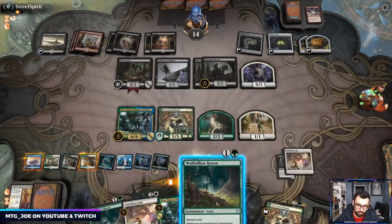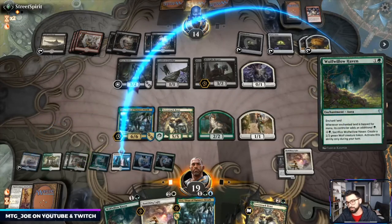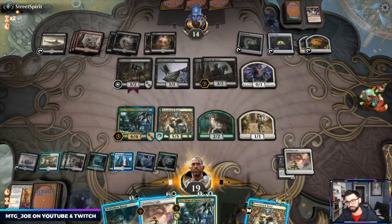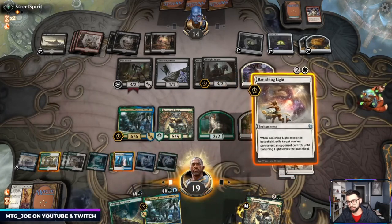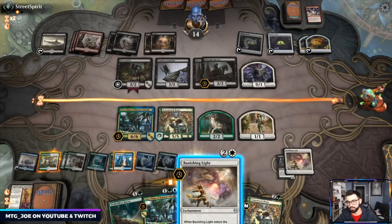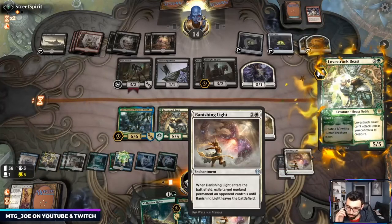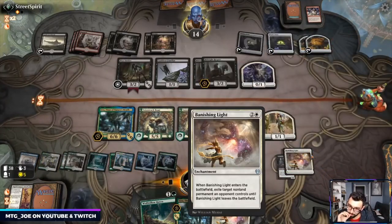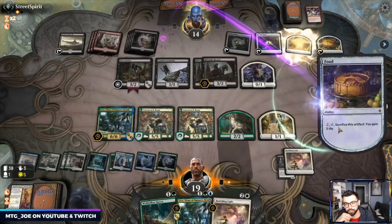Let's see which one it's tapping, and then I'll probably just go Lovestruck or Banishing Light. I think we Banishing Light — gets rid of one of the Ovens. But I'm also worried about it, so let's just cast Lovestruck. Want to try to find Heliod's Intervention.